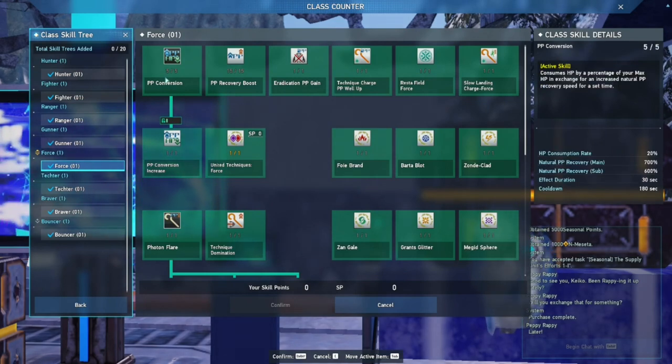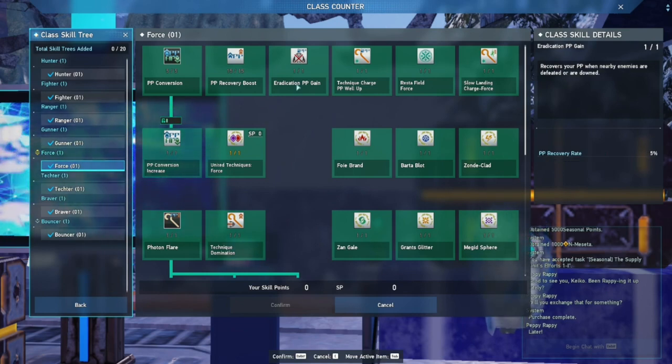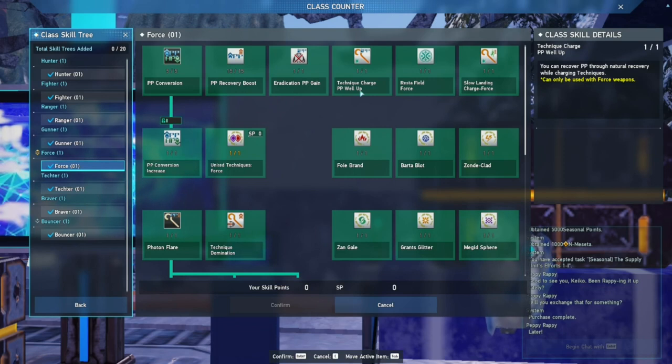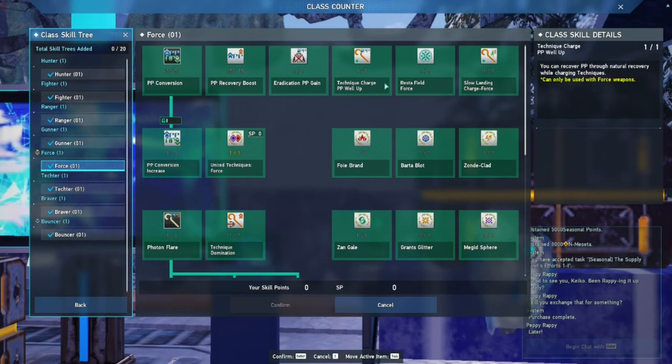You have PP Conversion, which I thought was a main class skill but apparently you can take as a subclass — I can see that being a factor as to why people would want to take Force. You've got PP Recovery Boost, which increases your natural PP recovery. That's kind of important if you're going to play Force, because you want to spend as little time using normal attacks to regain PP as possible. There's also Eradication PP Gain, which means you gain PP back when you kill stuff — very useful for PSC Bursts. Then there's Technique Charge PP While Up: you can recover PP through natural recovery while charging techniques. So if you have PP Conversion up, just charge a technique and while you're charging it, PP Conversion will do its job, then release the technique and go back to spamming.